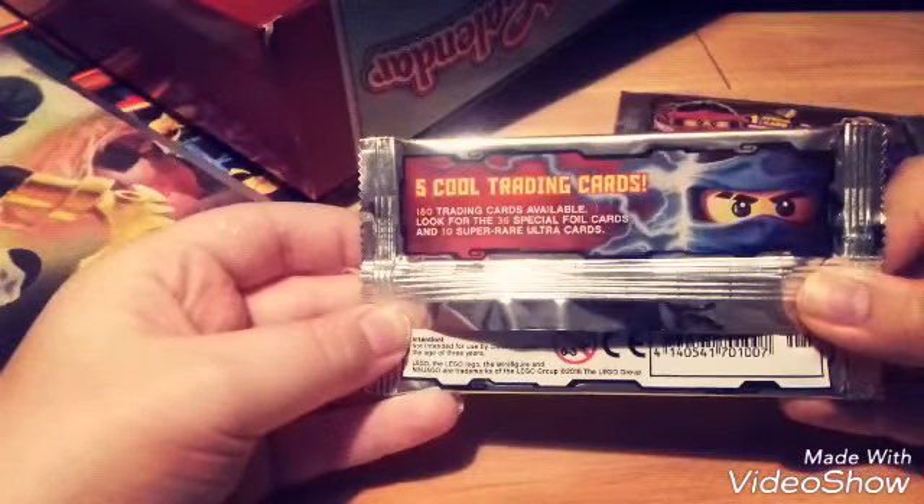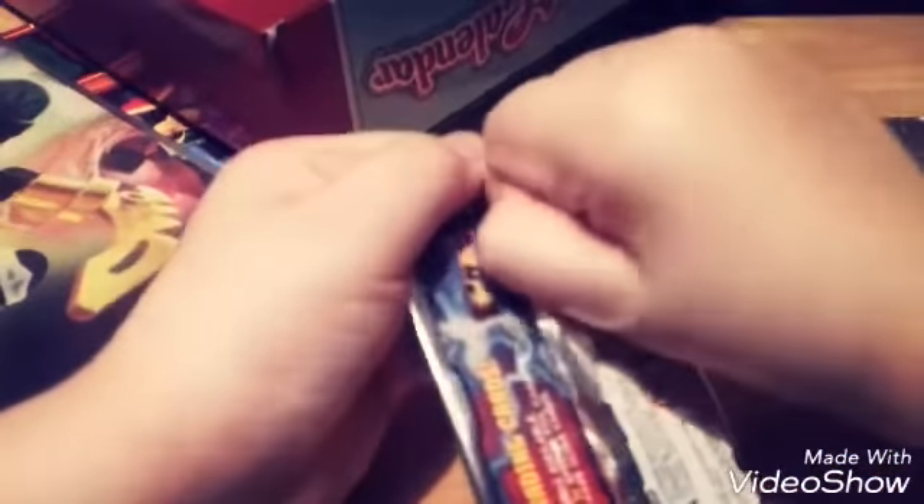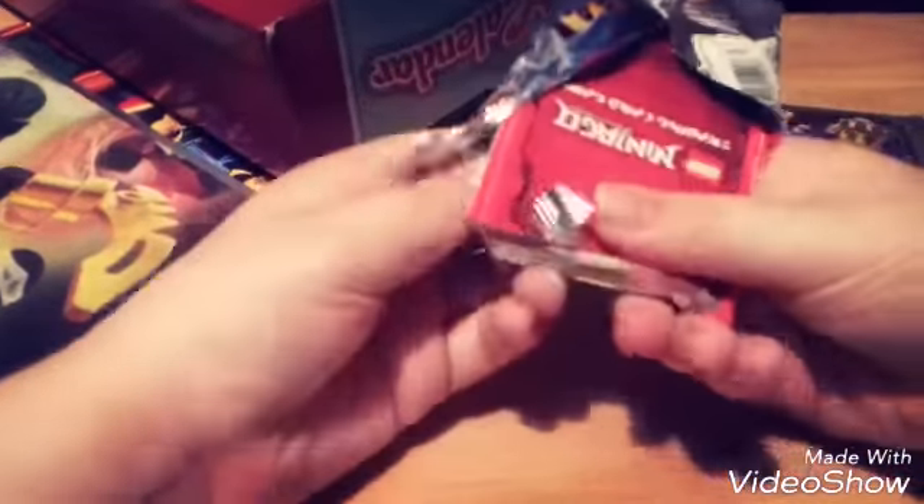Let's start with the Kai and Masa-chan pack. If you don't know, there are 180 cards total. Look out for the 36 special foil cards and the 10 super rares, and obviously there are 9 limited editions as well, making it actually 189 cards total. I got a rules guide and then two from the back.